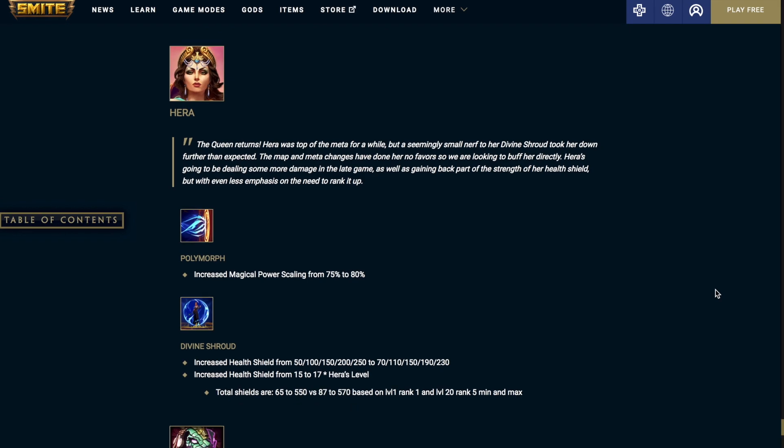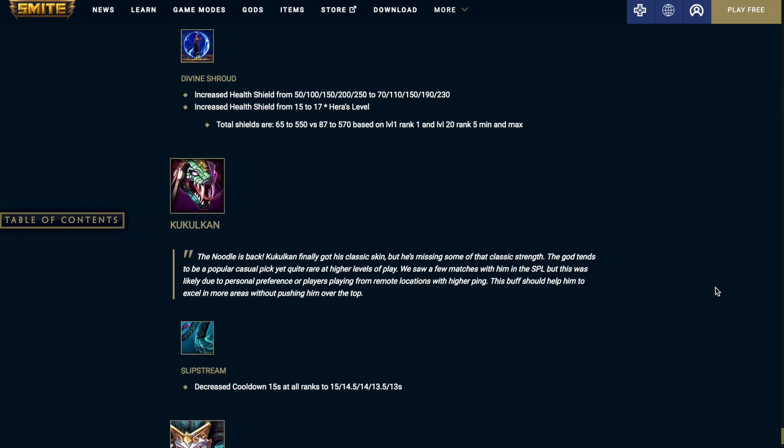Hera — Polymorph: increased the magical power scaling from 75 to 80%. Divine Shroud: increased health shield. It was 50 to 250, now it's going to be 70 to 230 — so plus 20 at level 1 but minus 20 at level 5. It's going to increase the health shield from 15 to 17 times Hera's level.